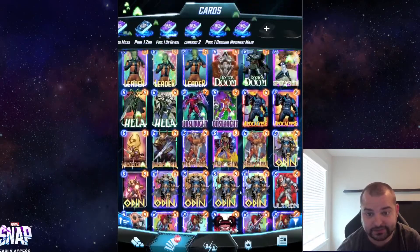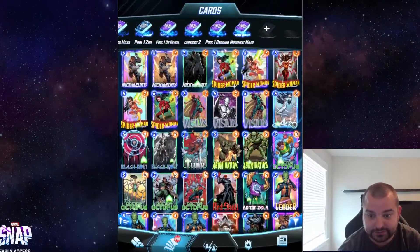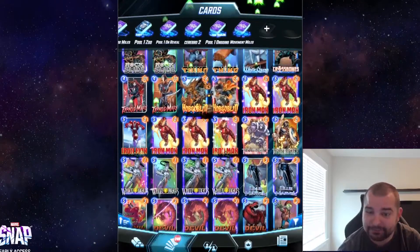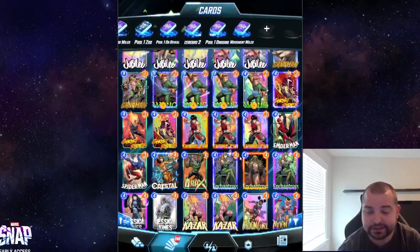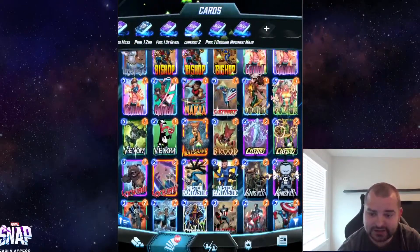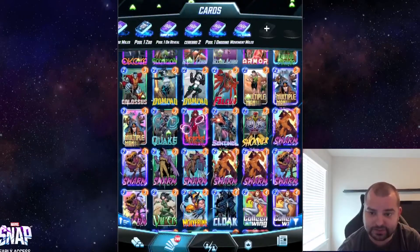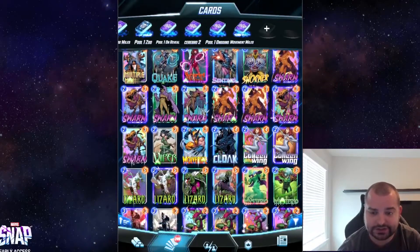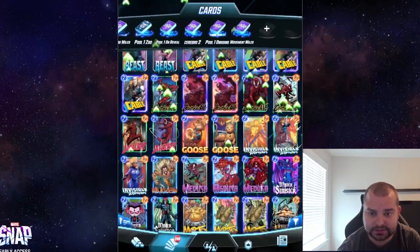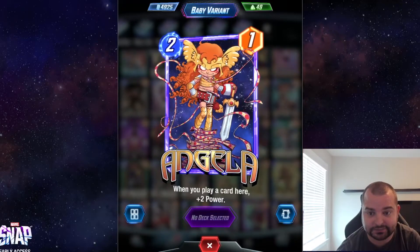If I had to pick my favorites, I'd probably say both Destroyer variants, even though I hate Destroyer decks and don't really find them fun. Magneto would definitely be up there, that Black Bolt one would be in my top five, Green Goblin would be in my top five, and then maybe that Dracula to round it out — that would probably be my top five. Honorable mentions to Swarm dino, Devil Dinosaur, and Moon Girl as variants I also love.